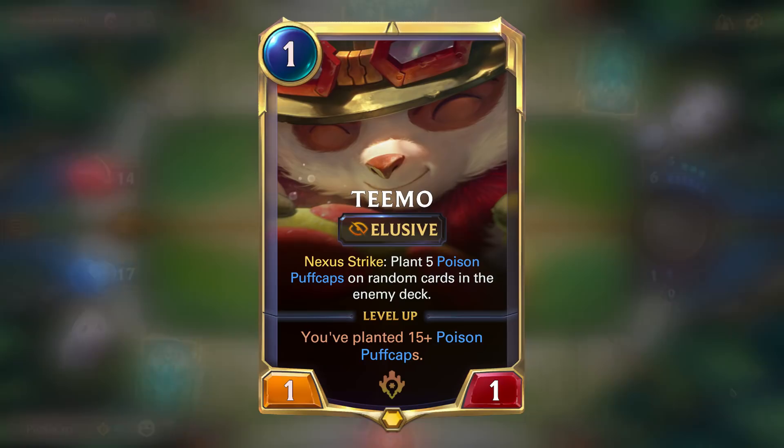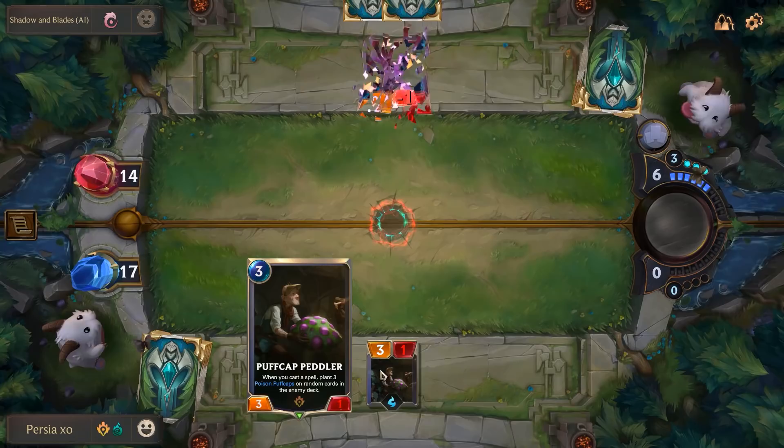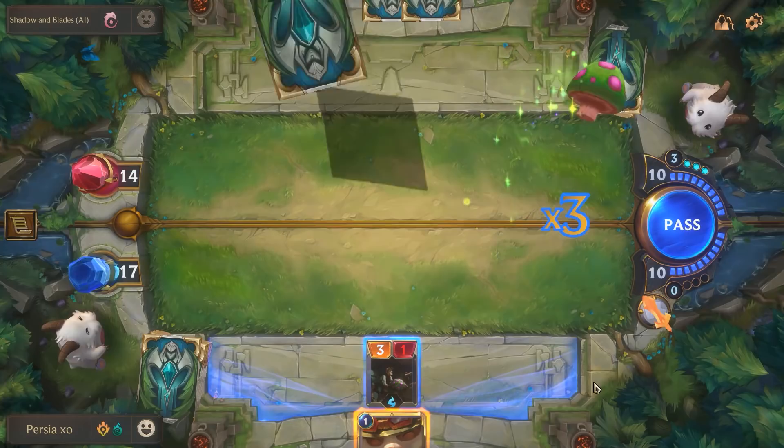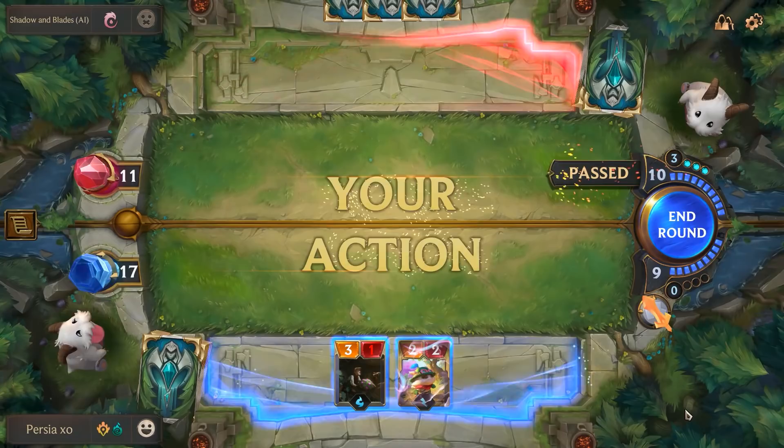You either love him or you hate him, either way he's ready for duty. Teemo in LOR is as cute and dangerous as ever as he's rightfully equipped with his poison puff caps. Much like in League of Legends you're going to want to watch your step, or draw in this case, because with every nexus strike Teemo plants 5 puff caps randomly in your deck. At 15 caps total he levels up and doubles that count with every nexus strike, which means if he's left unattended you could possibly end up with hundreds of shrooms ready to pop every time you draw a card.